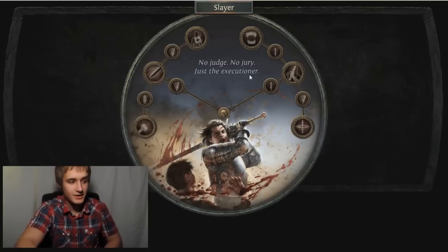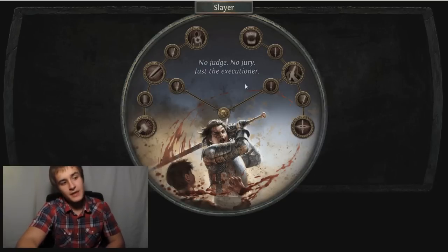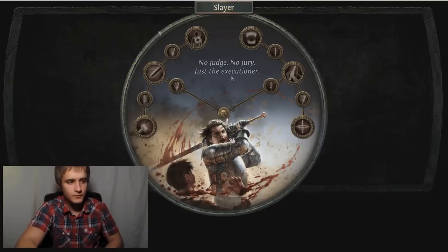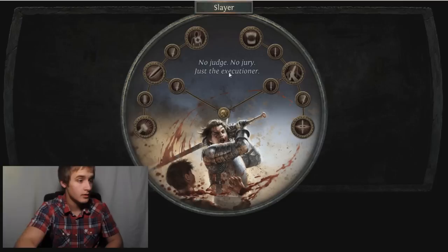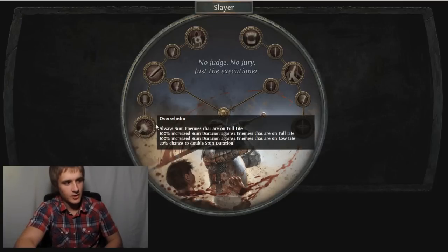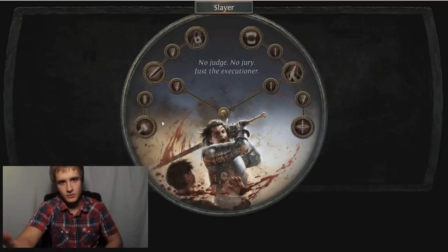No judge, no jury, just the executioner - this thing looks awesome. So basically how the subclasses work is that there's 12 total talents and you're going to get six points: two in Merciless, two in Cruel, two in Normal. You get to pick any six you want, but obviously these bigger ones are usually the better ones, the ones you want to go for.